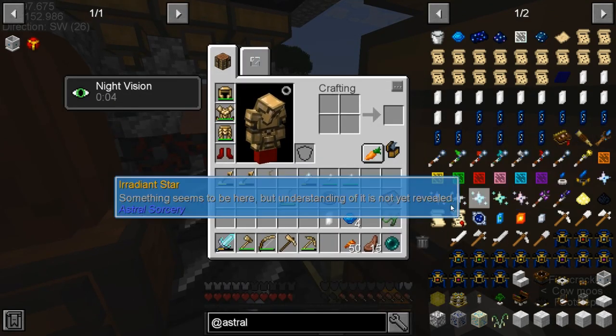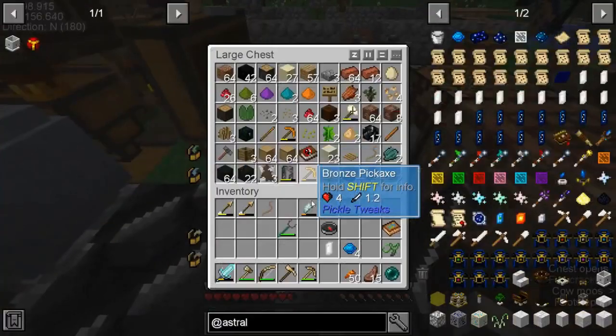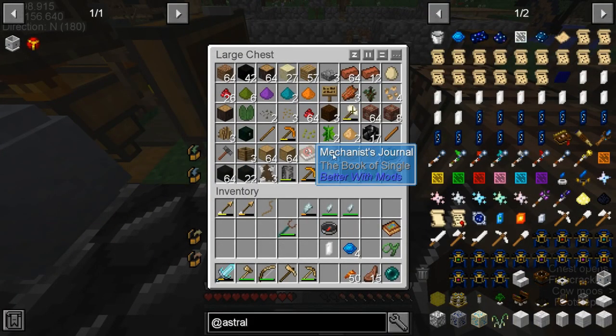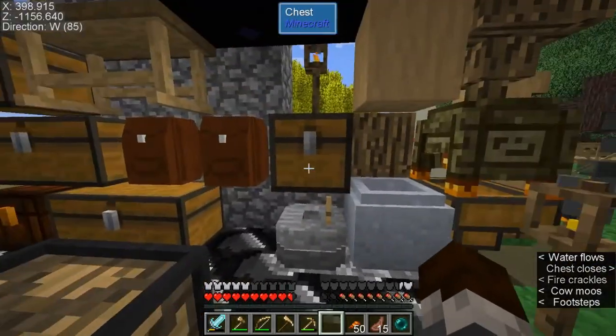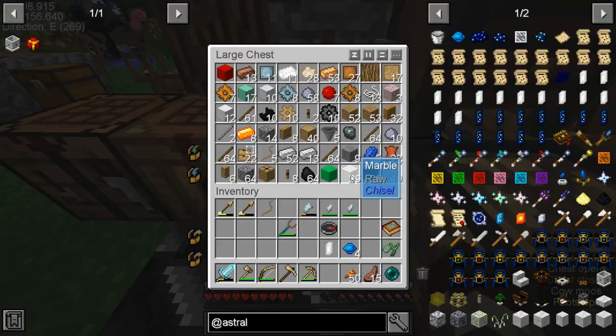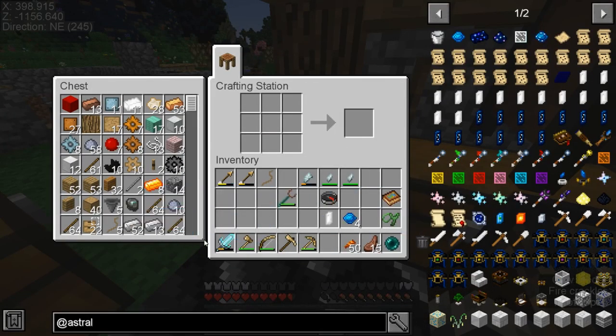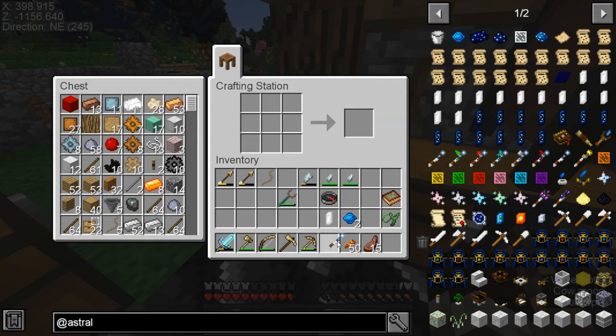We need the Marble and the Aquamarines. Okay, we got the Aquamarines still — I put the marble down in a very, very dumb place. Oh no, I put it in here. Okay, that's good. So... Wand. Resonating Wand. There we go.